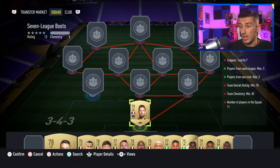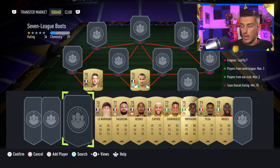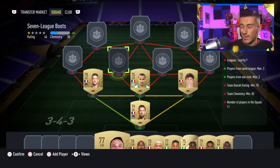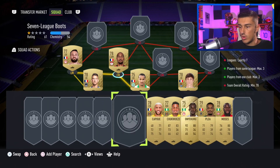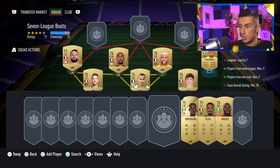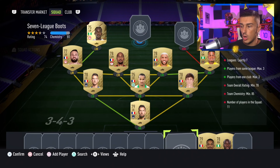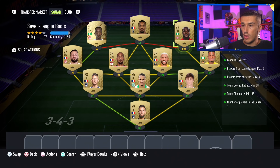Goalkeeper is Costil. We're going Koscielny at center back, Julian at center back, and Le Normand — the 78-rated one — at center back. Valbuena is at left mid. At center mid we're going with Nzonzi. Kapui at center mid, and at right mid we're going with Chuquezi. Onyakuru is up at left wing slash striker, we've got Alassane Plea, and Moses finishes off the squad at right wing. We get way more chemistry than we need.